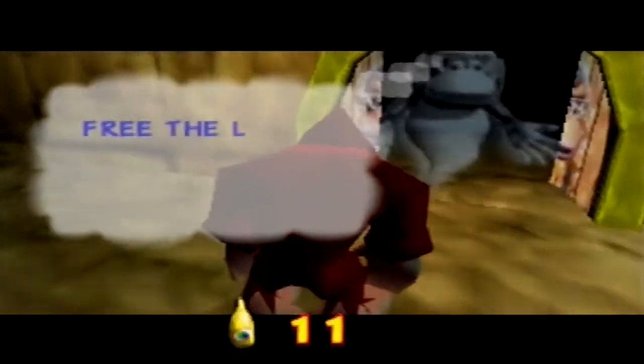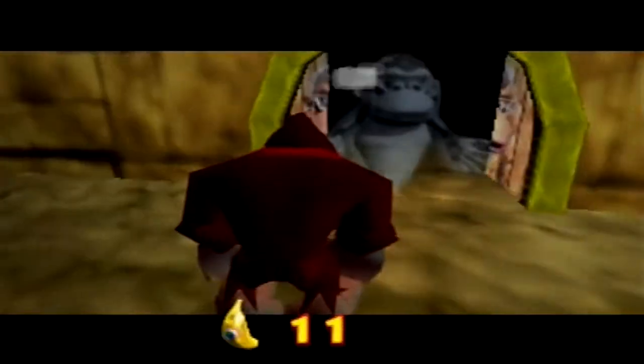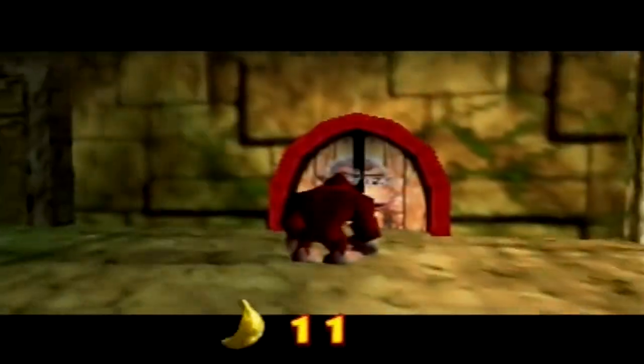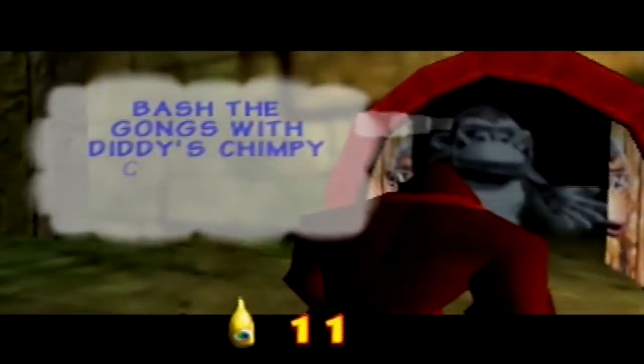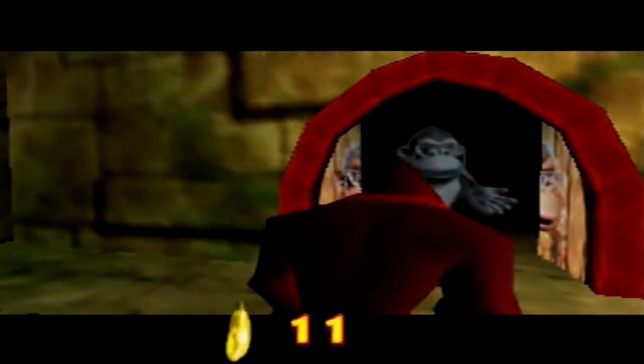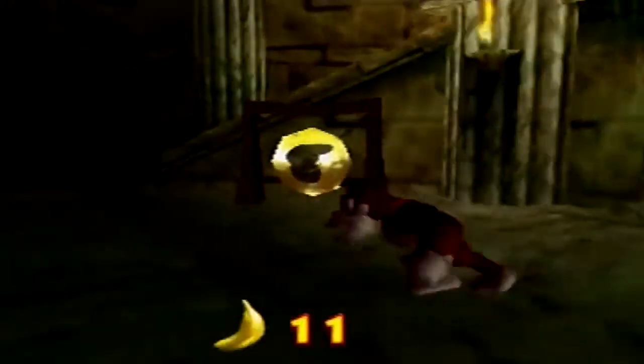'Free the llama by completing Donkey's barrel blast course.' Oh yes, more barrel blast course fun - yay, no. Let's see what she has to say here. 'Bash the gongs with Diddy's Chimp Charge to reveal the hidden surprise.' It says 'reveal hidden surprise' - it should say 'reveal the hidden surprise' because that would actually make more sense.